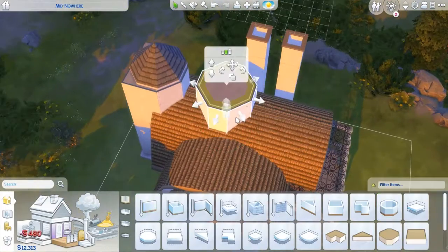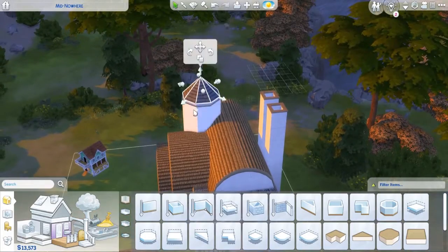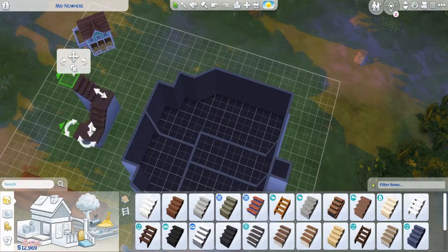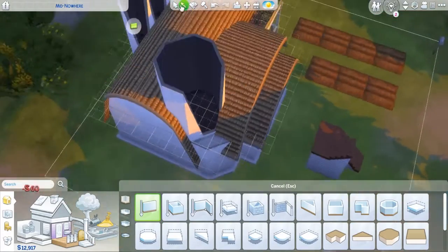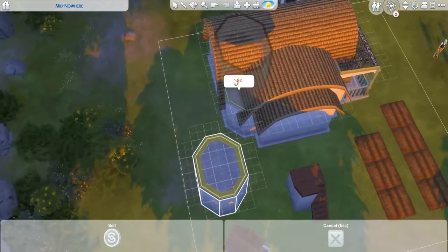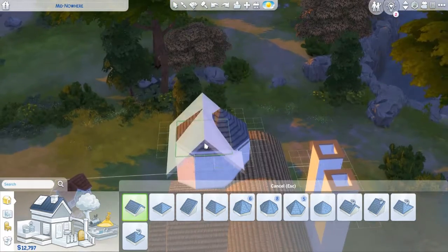For the attic area I tried building an octagon-shaped bedroom upstairs, but it just did not work — no matter what I tried, I could not get stairs up to the second level. This is why we need spiral staircases in The Sims. I could have used a ladder but it didn't seem to fit the theme. I ended up just going with a square build instead.